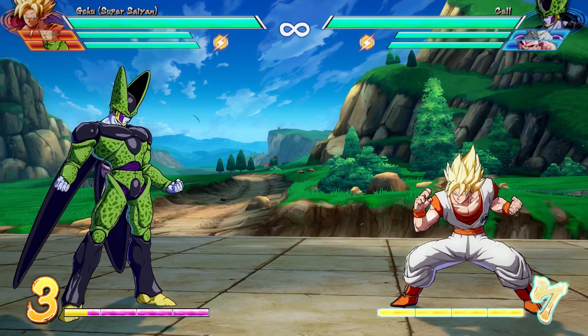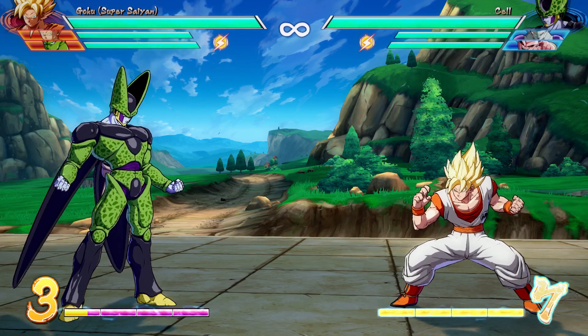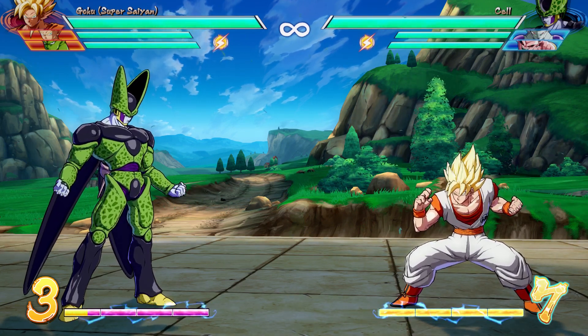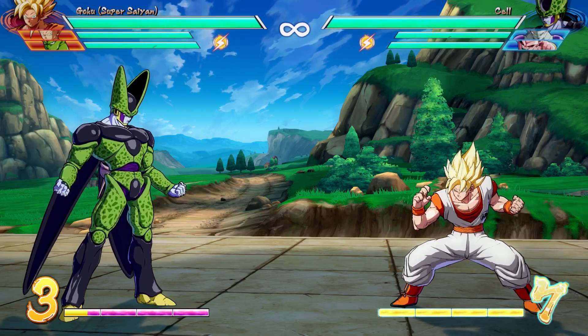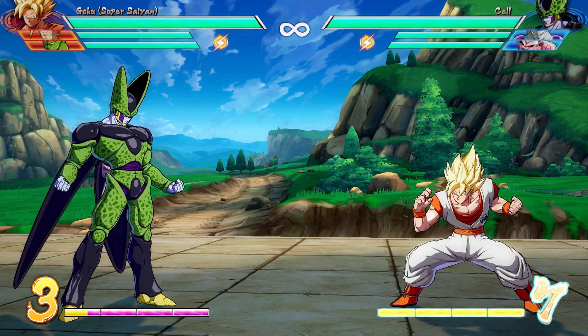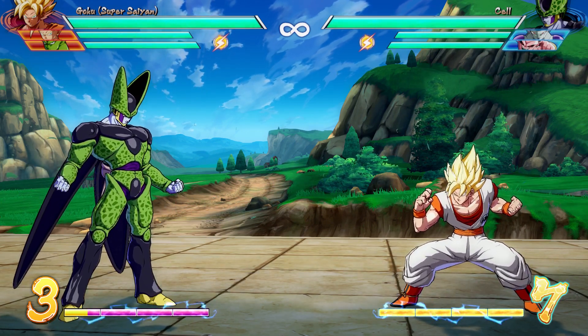YouTube, what's poppin? It's Sleazy Cheeto bringing you another Dragon Ball FighterZ Potential Unlocked In-Depth Combo Guide. Today we're looking at Starter Pack Vanilla Super Saiyan Goku, and in my opinion he is a very strong character in this game. If he is utilized correctly, he can cause your opponent a lot of problems with his offensive momentum. So let the training commence.